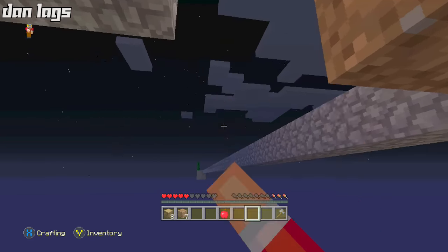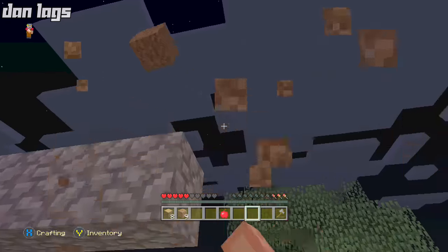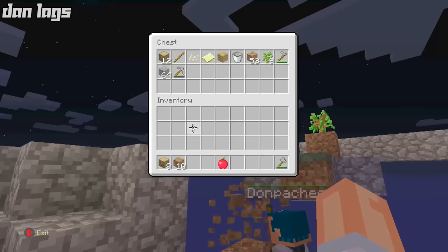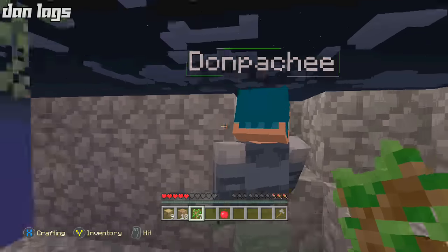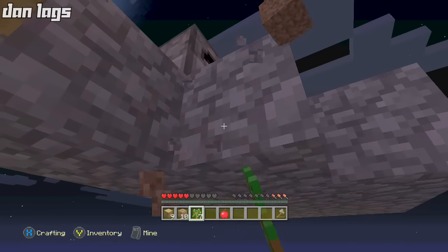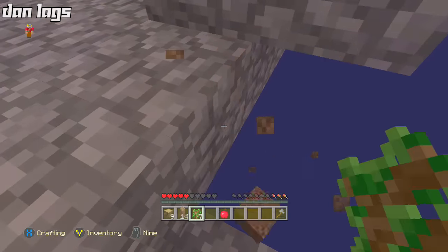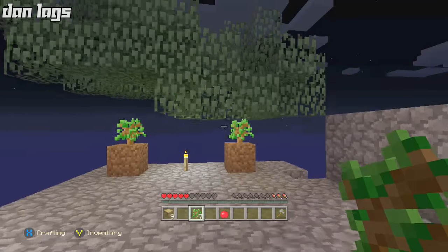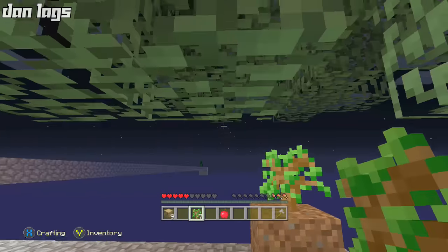Getting rid of the rest of this dirt — these blocks keep falling in a really weird direction, I wish they would fall straight down. I'm gonna replant some trees over here and grab some saplings. We need to do some more cobblestone generator runs — pumping iron! I got all three of those blocks. We're up to just over a stack of dirt, so now we can make a little field — start a farm and eventually cows will spawn in.